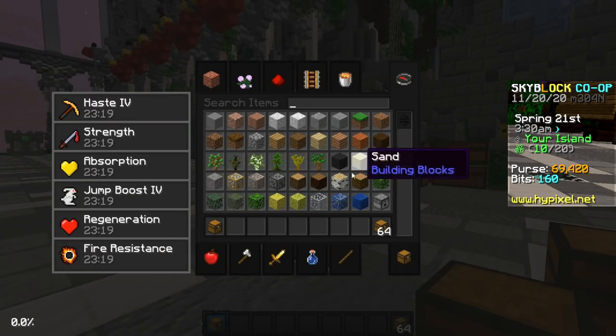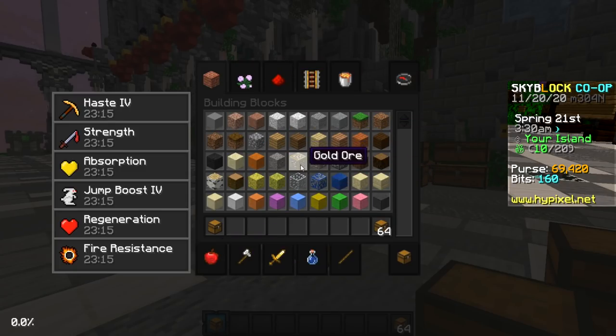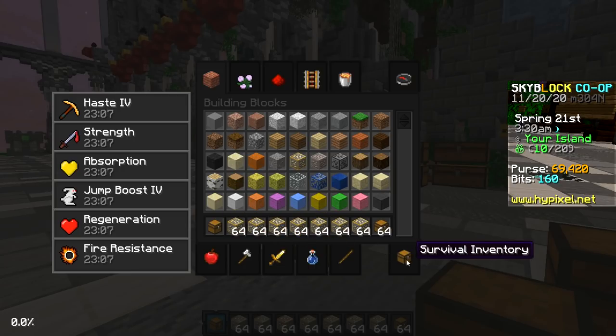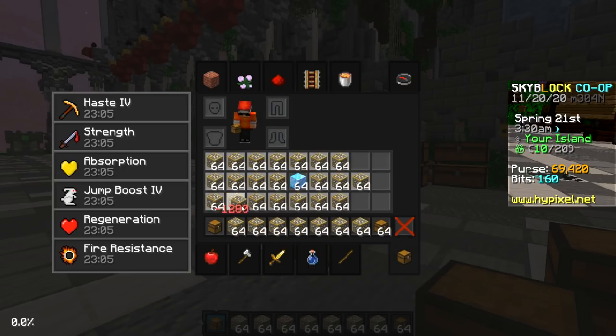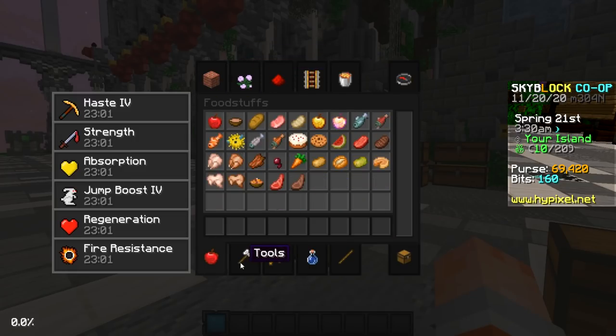Another one — there's this menu where you can literally take any item that you want. So let's say I for some reason want gold ore. Well, here I've got gold ore now, and again I can do the same thing with the middle click and drag it around, and there is a bunch of gold ore. It's pretty broken.